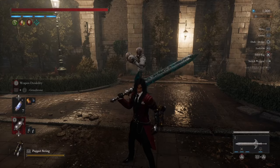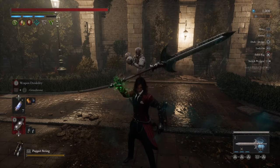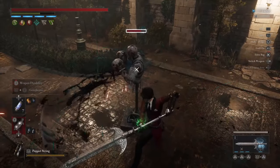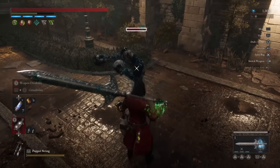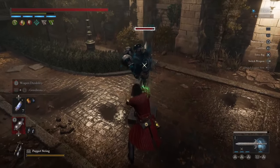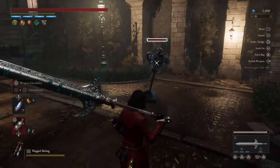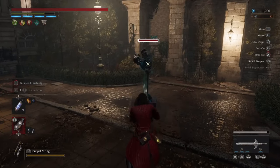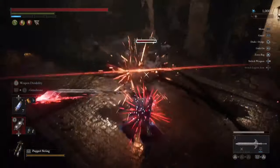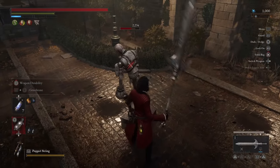Now let's take a look at the weapon's altered form — a halberd. Your R1s become horizontal and use up much less stamina than in the greatsword form. R2 is a thrust, which is excellent for spacing. Here are the fable arts when the weapon is in its halberd form. All in all a very nice moveset.